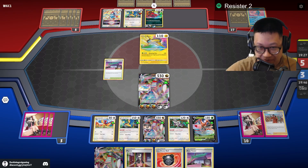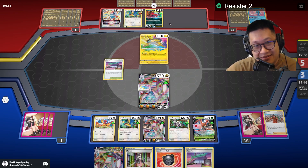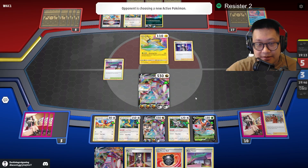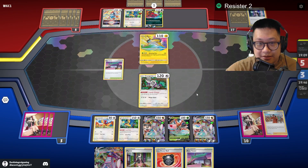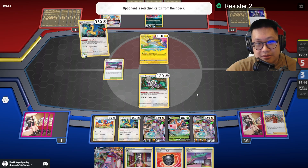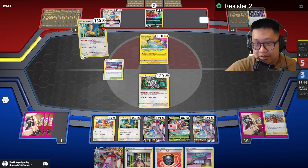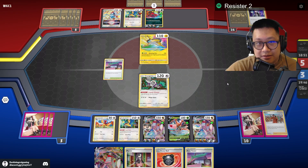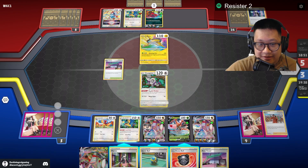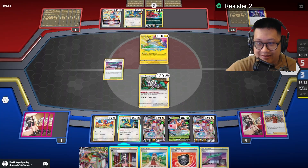He's waiting for his energies to come through, but we'll see. Please Benchline Pull one of these — I ran out of energies. Wait, I would retreat then. Are you gonna kill this? I'm out of energies and out of switches too. I'll end my turn. You might beat me already. I'll pretend I have the cards though.